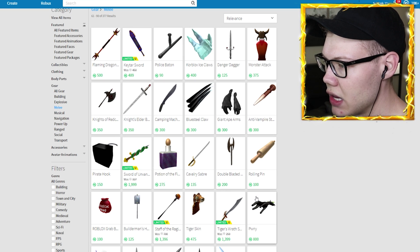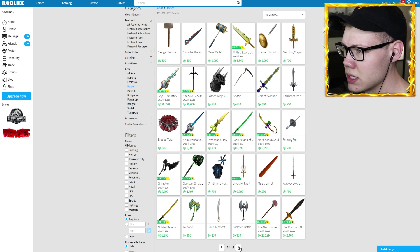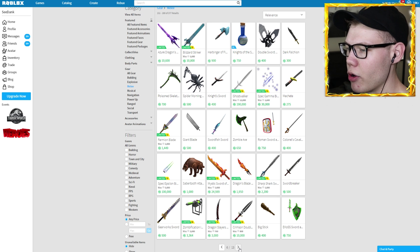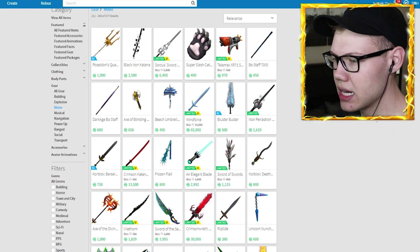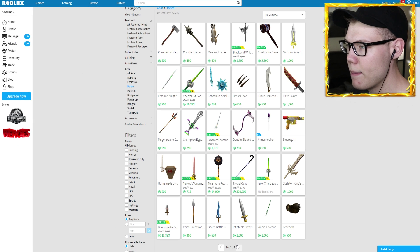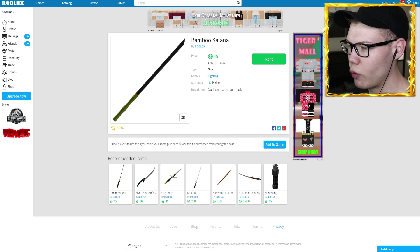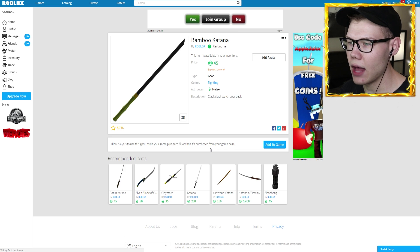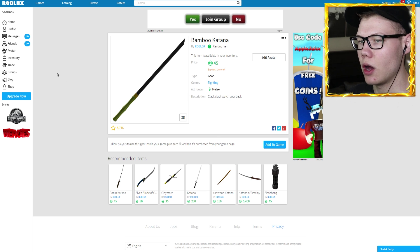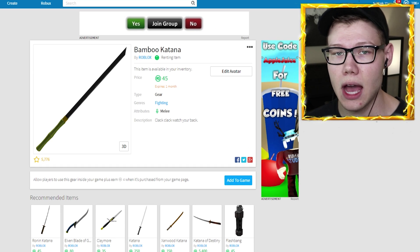Let's see if we can find something that looks kind of like a ruler or meter stick. We've got a bamboo katana - that might be our best bet, I'll keep that in mind. Continuing on - no, so far no good. They're all swords. Nothing really looking too good here, so I think we might just have to go with the bamboo katana. It is made of wood, very similar to his ruler. Let's go ahead and get it - wait, I have to rent it? Fine, one month rental. Let's go back to my avatar now.